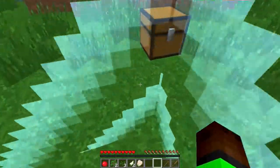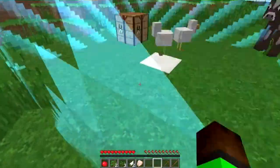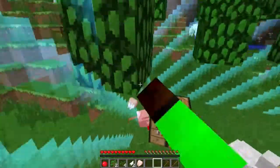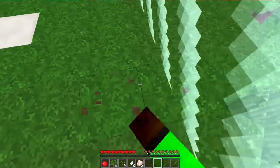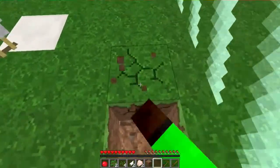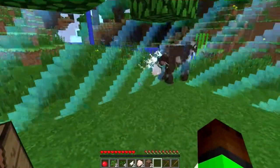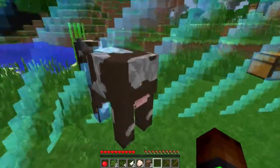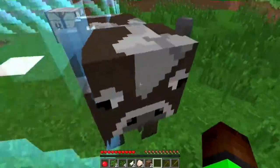Not the chicken! I'm going to guess the chickens can somehow get killed by the world border. As you can see I can't push this cow in - he doesn't get hurt and I don't get hurt. I think when the world border expands, anything outside it can get hurt.